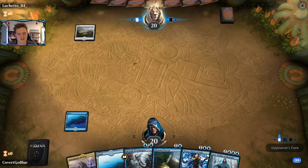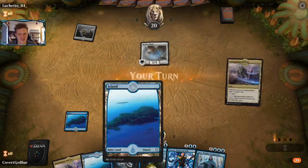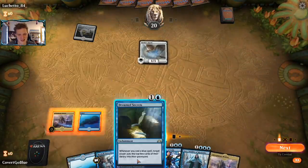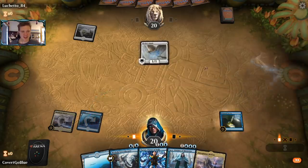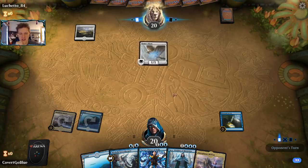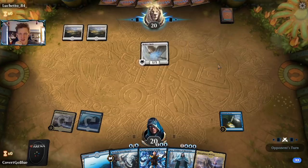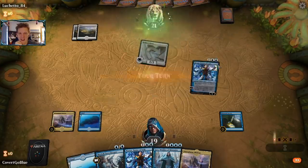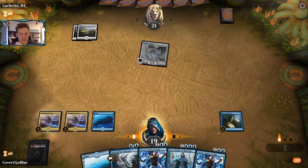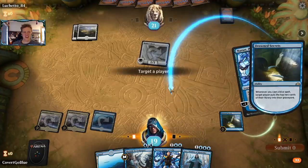It's a Plains — does the Plains come with a creature? They usually do. Tension rising — it's a Healer's Hawk. Seeing double Beacon is exciting, but let's see what the opponent gets up to. Reading up on Drowned Secrets, examining the hand, playing the Plains, attacking for one with lifelink and passing the turn. The play-by-play is all I got, you guys.